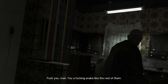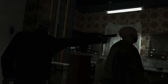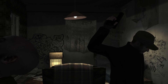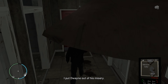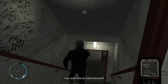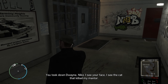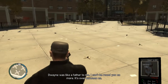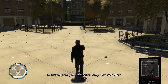[In-game audio — Playboy X on the phone]: "Fuck you, man. You a fucking snake like the rest of them... I put Dwayne out of his misery. You did what you had to do, Niko. You got yourself that money. Good for you. You want me to come around? You took down Dwayne, Niko. I see your face — I see the cat that killed my mentor. Dwayne was like a father to me. I can't be around you no more. It's over between us. Now I don't want no beef, but now you and me got some. So what's best is we just stay the hell away from each other, man."